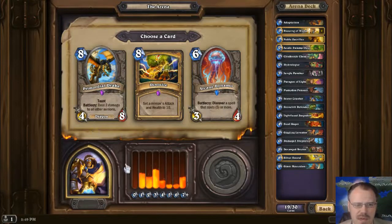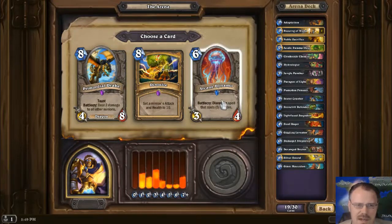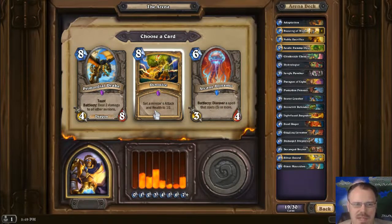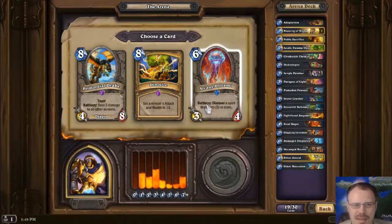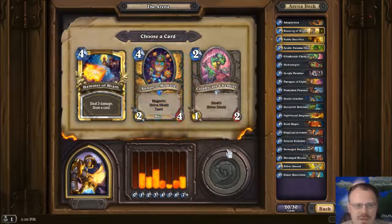Dino Size — amazing. Primordial Drake — excellent. Arcane Dynamo: 3-4 for 6, Battlecry discover a spell that costs 5 or more. So you can get a Dino Size from him. Dino Size itself is pretty awesome, and even though I'm obviously not reliably gonna get it from him, I'm gonna take him anyway, cause that flexibility feels very strong.